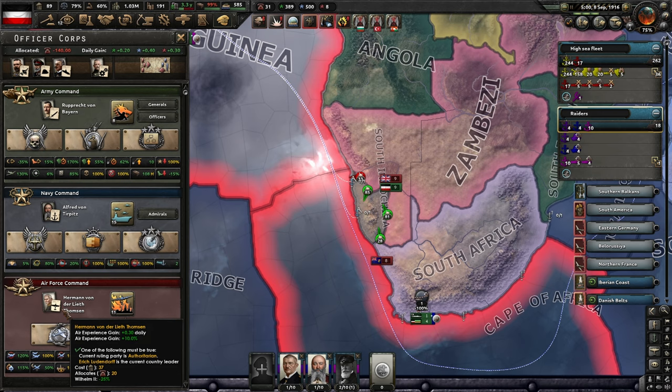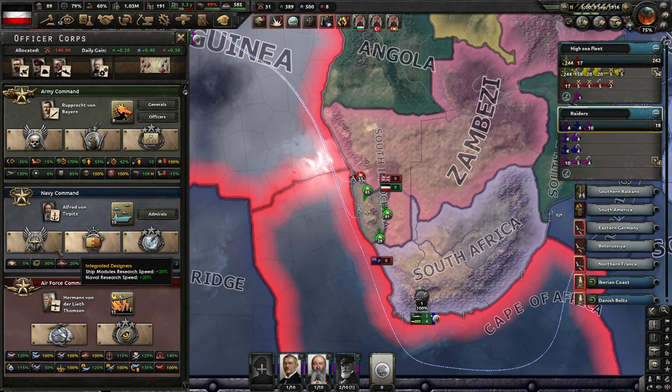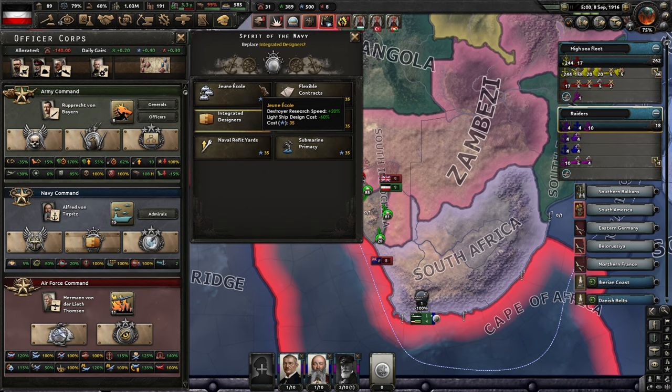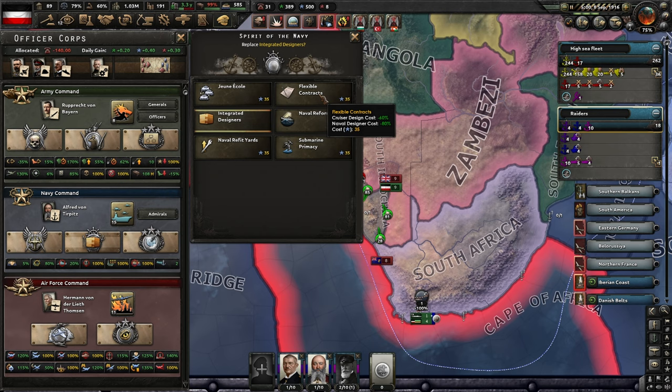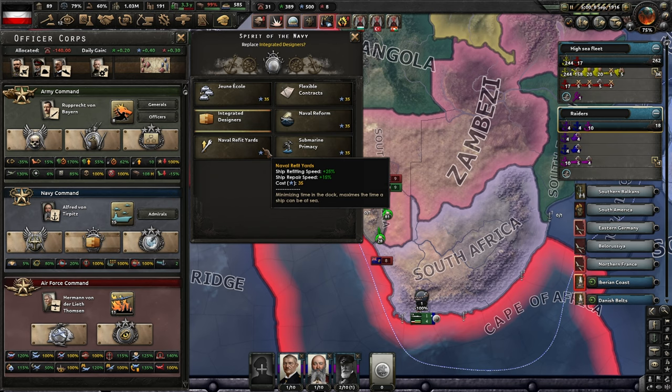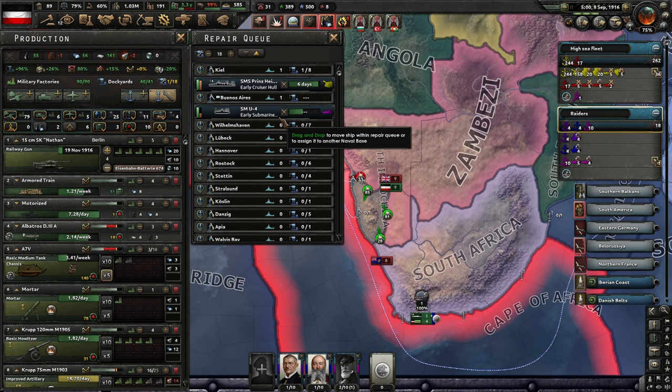We might actually want to swap out from the Integrated Designers. It looks like they're fixing this one in the next patch — it only gives naval modules research speed and not naval research speed overall, which is good because it makes some of the other designers a little bit redundant. We're not going to swap that out though. We could do Naval Refit Yards, but it's only two ships in repair at the moment — it's not worth doing anything.